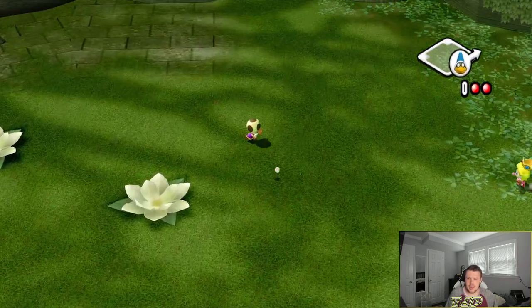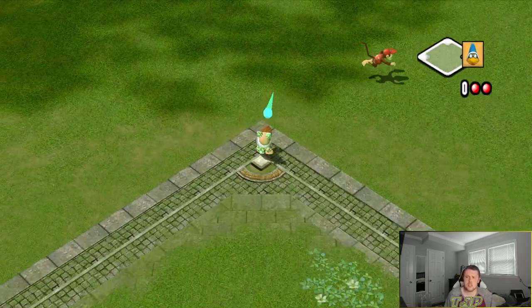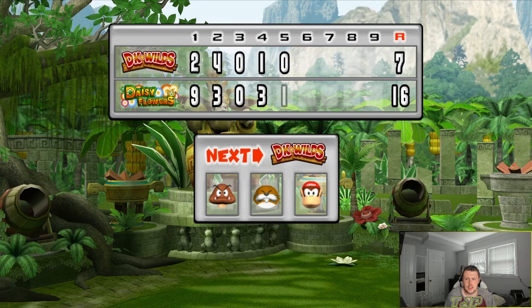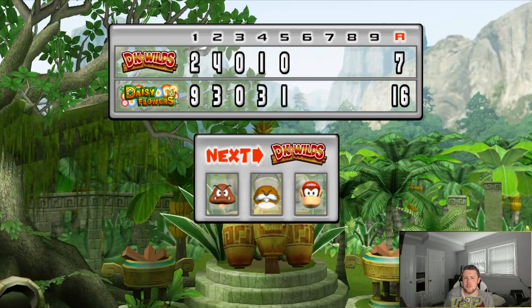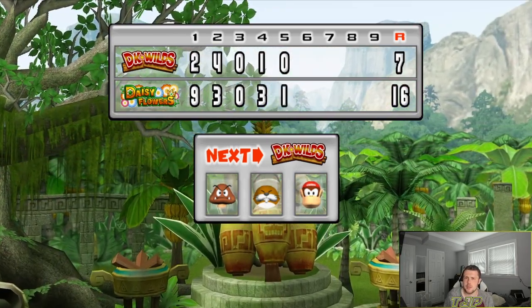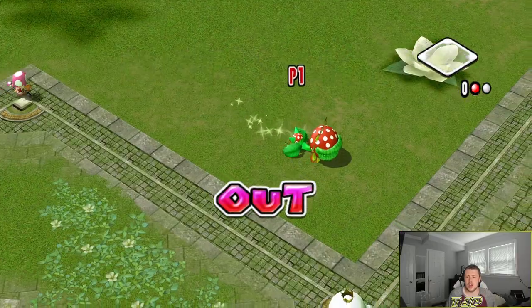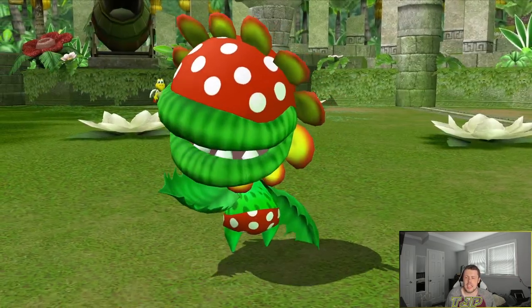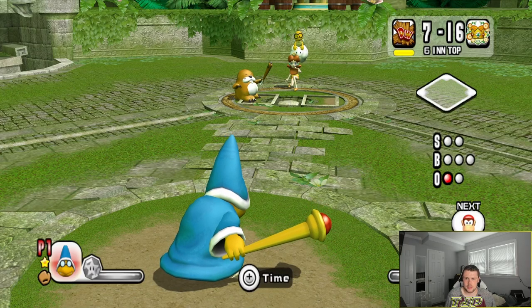Base hit for Magikoopa again — we'll take it. Don't stretch into anything you can't make. That's an out. Pretty good inning — got another run. Top of the six, so one more inning of pitching for a non-Petey player. Petey Piranha is just showing off — he is literally out here toying with the DK Wilds.